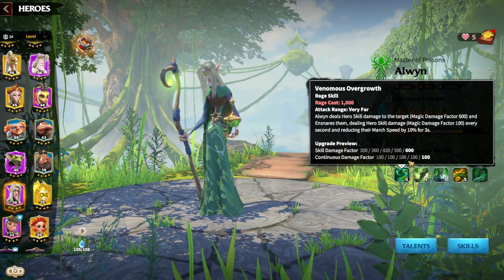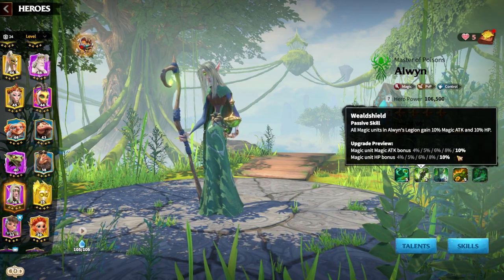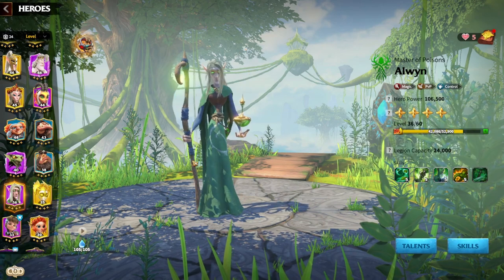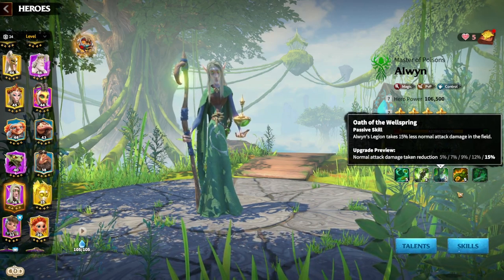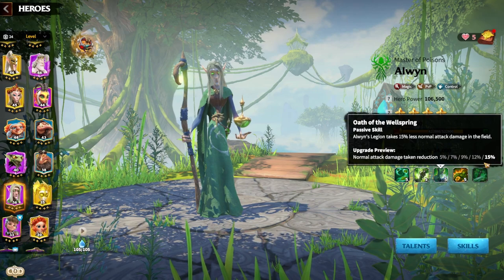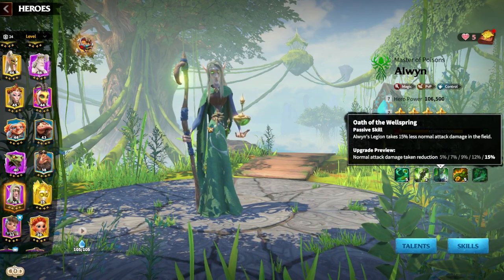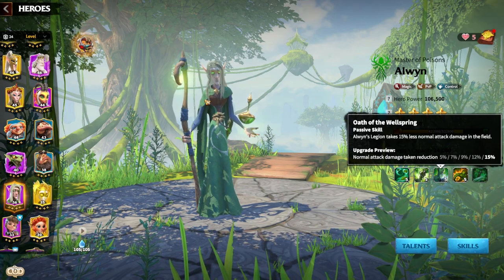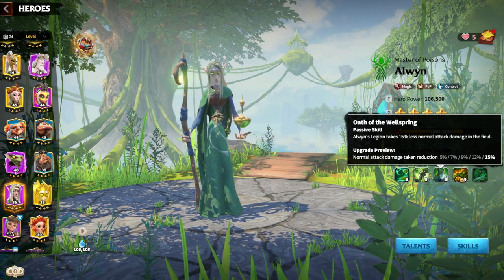His passive makes Aloin a great pairing hero. His first passive gives 10 attack and 10 unit HP, which is really beneficial for heroes like Wilder, Atheist, Lily, and Valen. His second passive is a flat 15% normal attack damage taken reduction — very powerful against archer units, giving you a big edge in open field combat and making your march much tankier.